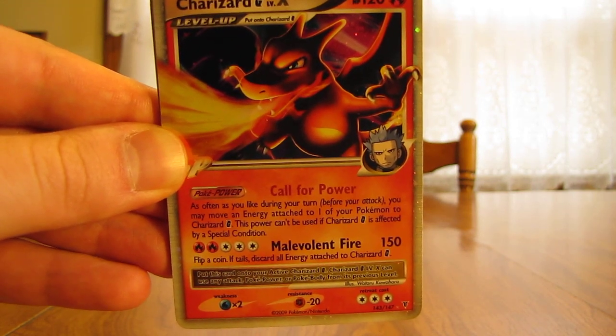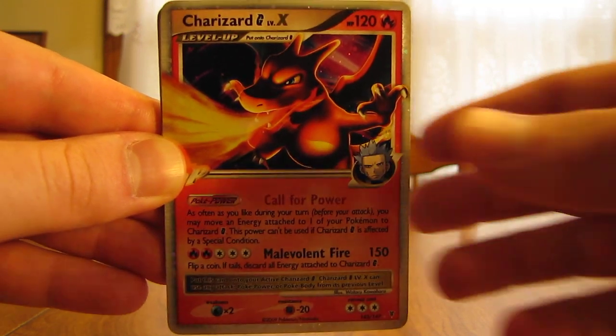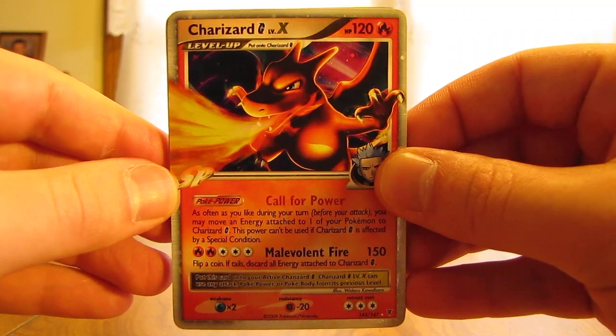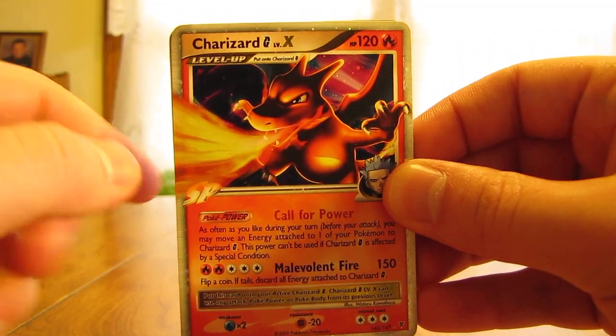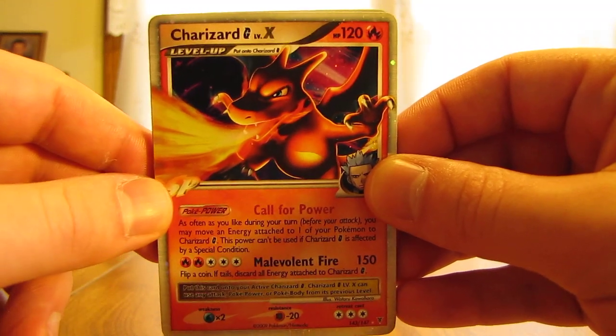Number 10 in the list is Charizard G from the Supreme Victors set. This is an actual rare card from the set, not the promo version. I would have had this higher but it's a Charizard G — I would have preferred it just to be regular Charizard. I probably would have put it higher in the list if it was regular Charizard.